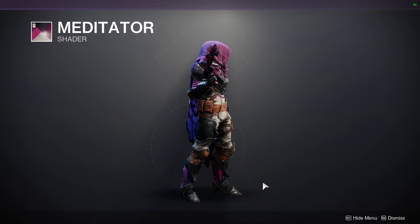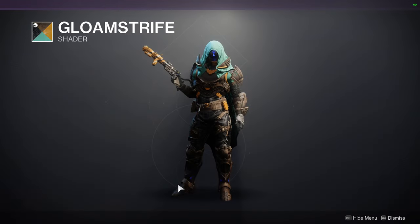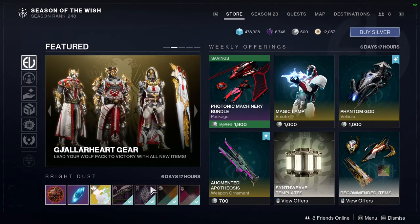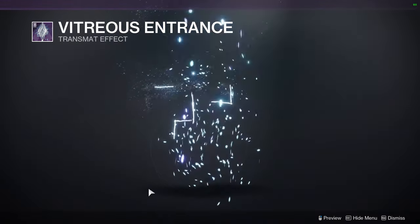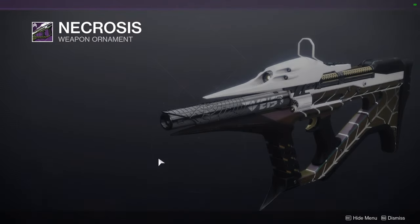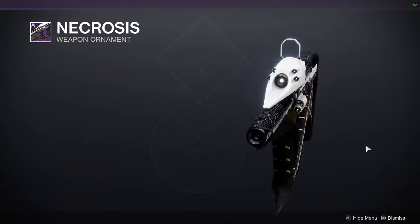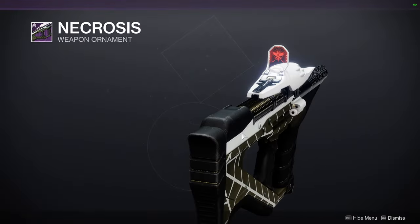As for Eververse, we have Meditator — I am not a fan of this shader. We have Gloam Strife — meh. We have Vitreous Entrance. And then for Woo Necrosis, the ornament for Recluse — this is my favorite ornament that the Recluse got. It just looks amazing. I definitely picked this up because it looks really really cool and it bulks it out as well.